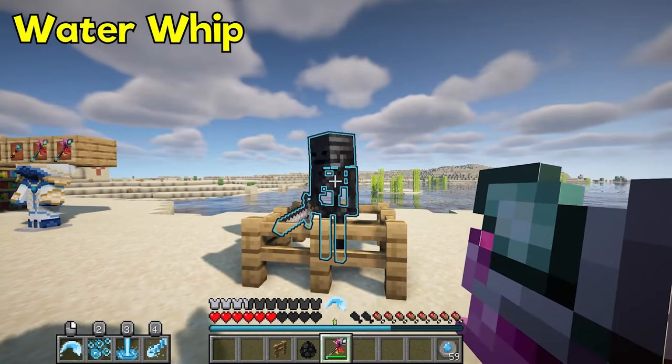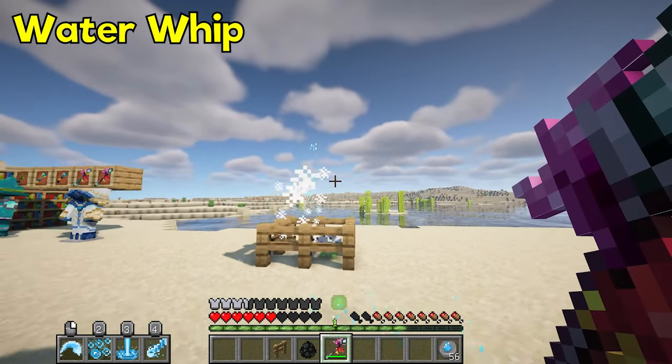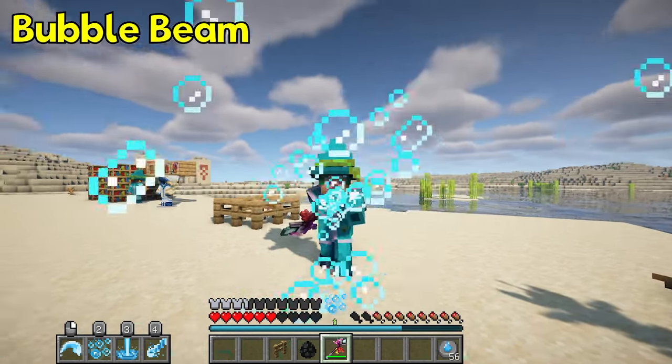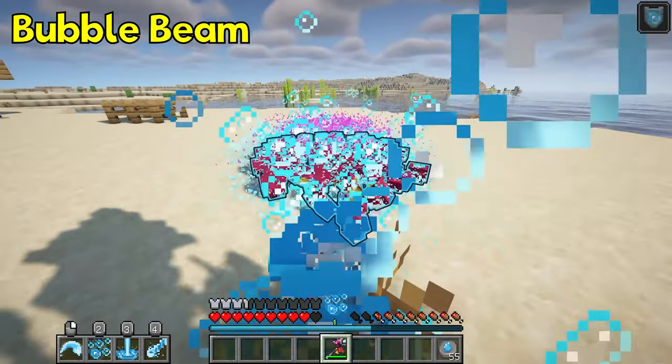Water Whip deals 0.9-1.3 water spell damage and soaks the target. Bubble Beam spawns small bubbles, dealing 0.8-1.2 water spell damage on targets and protecting friends.